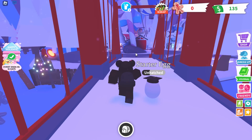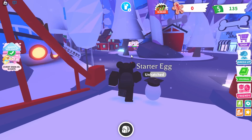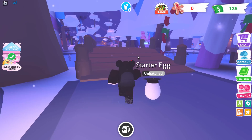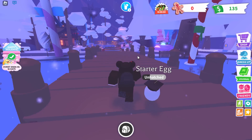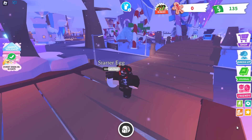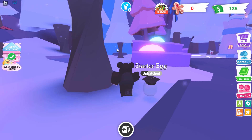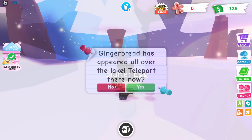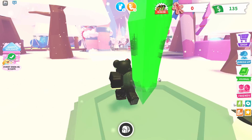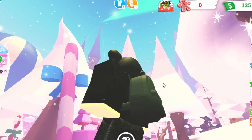Now we just need the final one. Near the wooden bridge is the green crystal — let's go over to the left. There's the wooden bridge. The green one is the only one that's really hidden — I almost didn't see it. It's just here behind the trees. Anyway, here's the green crystal.